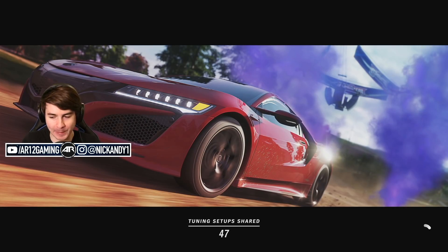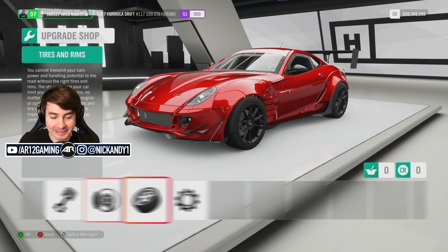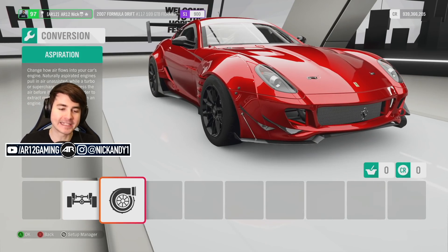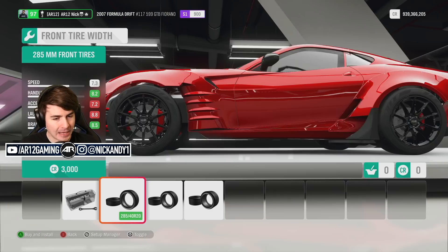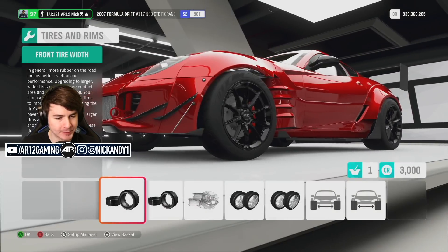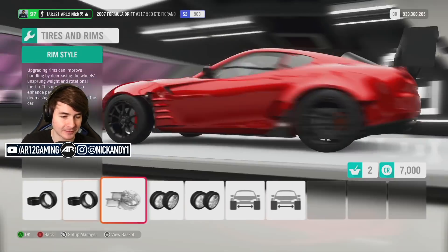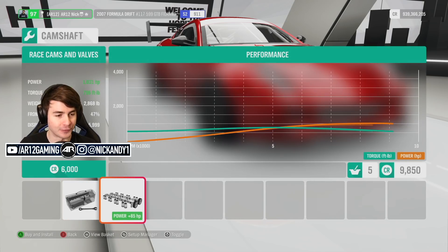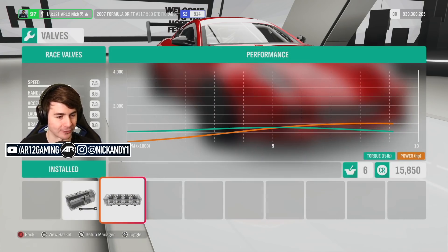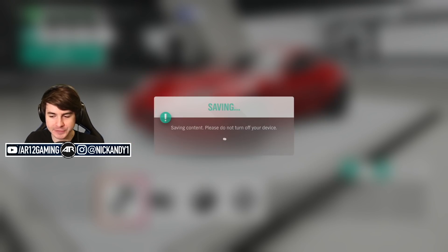I was really not expecting that. Let's do what we set out to do — this is a drift car, we've got to drift it around. I'm going to keep the superchargers for the moment, no twin turbos, but we'll come back and do one more build. I'll up the tire width a little bit — 335s in the rear, that's not crazy. Weight reduction, bring that weight down a little bit. Now it's going to be very chuckable and we need some more horsepower. For a legit drift build, 2,900 pounds and 1,150 horsepower — that is very, very solid.